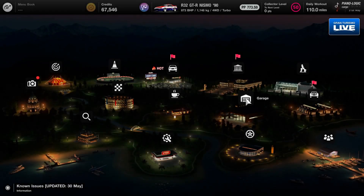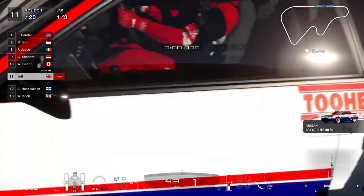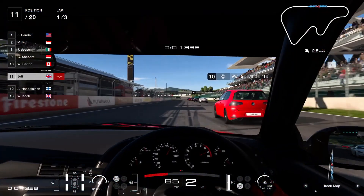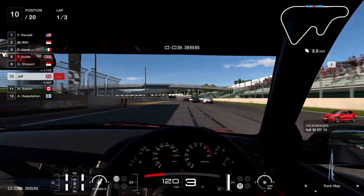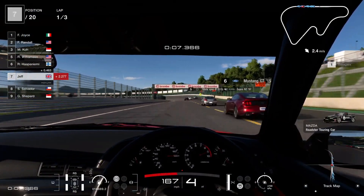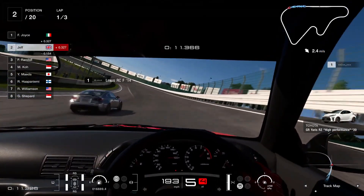Let's take it for a spin at the High Speed Ring. Drop into this thing - that's sick, look at the dash, it's already maxed out. This is rapid! Going into corners it doesn't roll - there's no body roll at all.